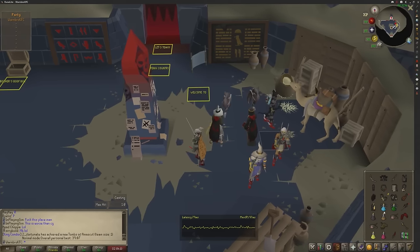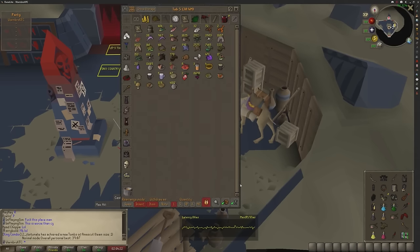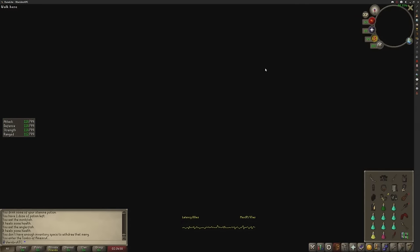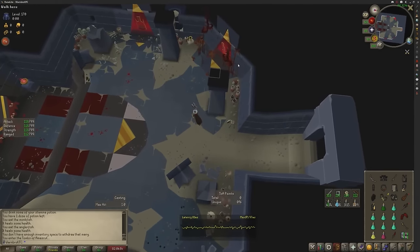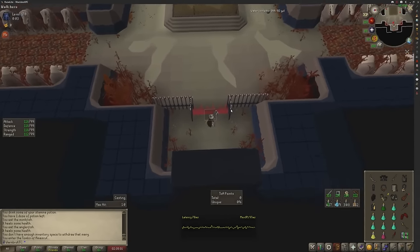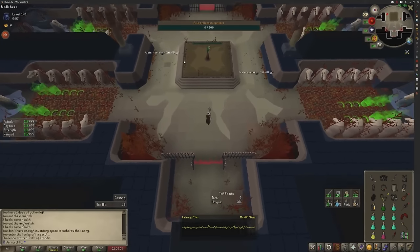I'm going to pre-pot and fill my inventory with prayer potions and one super combat, because when you have the Yellow Keris, all you're doing is using your prayer points to heal you rather than Brews. So if you don't have Yellow Keris, just run Brews and Restores instead. We're going to be starting off this raid with Zebak. Normally people go with Baba first. I'm not a big fan of timed invocations because, especially in a group when people start dying while you're learning, you're wiping the entire invocation and just losing points. Baba gives more points than any other room, so you want to do that one as close to last as possible if you're looking for purples. But start off with Zebak.